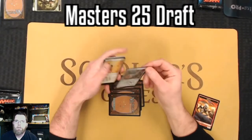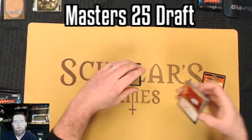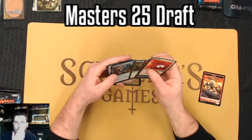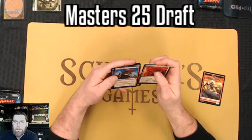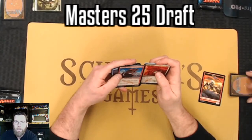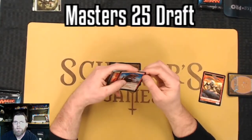That Pendlehaven pick may seem rather unusual, and I'm not going to lie - I took it because I thought it was still worth a bunch of money. And it is not. The Masters reprints have really hurt the secondary market values quite a bit. Boros Charm would have been a consideration just for value.